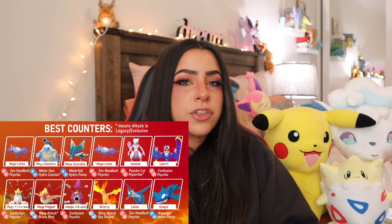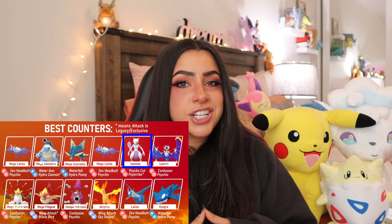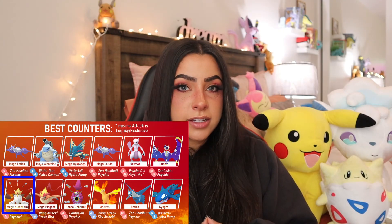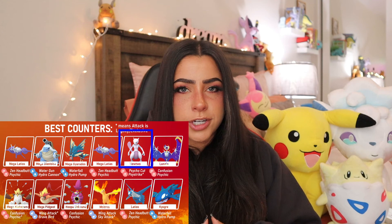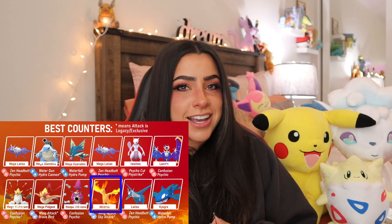The best counters to go into this raid with are Shadow Mewtwo with Confusion and Psystrike, Mega Alakazam with Confusion and Psychic, Mega Latios with Zen Headbutt and Psychic, regular Mewtwo with Confusion and Psystrike, and Shadow Moltres with Wing Attack and Sky Attack.